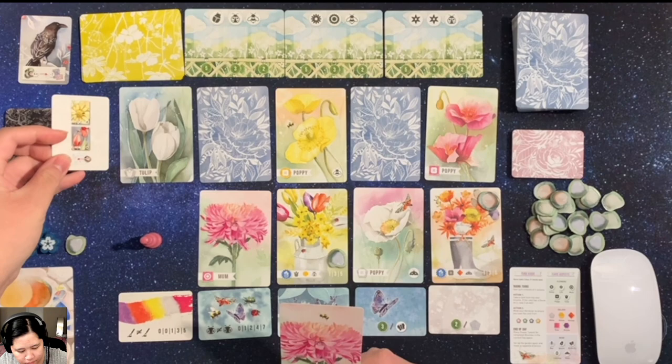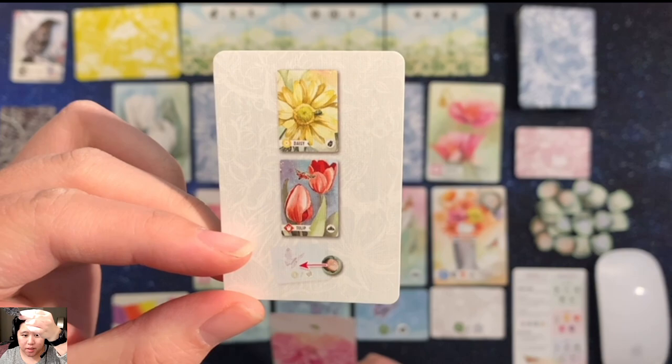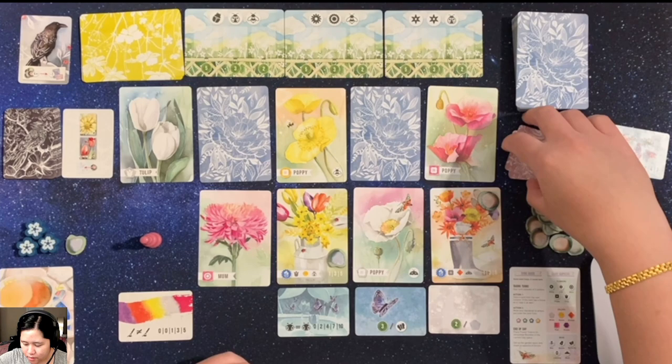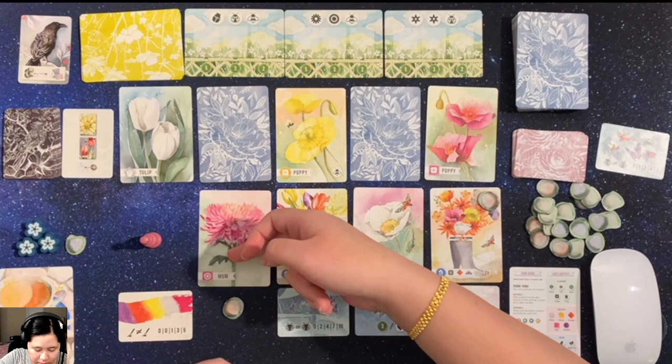Now it's the crow's turn. So this crow card says you have to discard the next column's desire card and then place a stone on it. We'll go ahead and discard this desire card and place one stone. You'll see the significance of this soon.